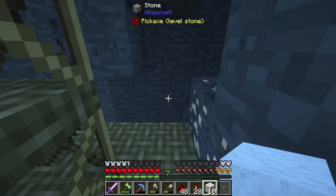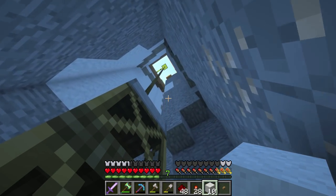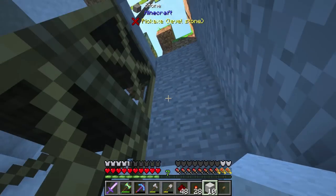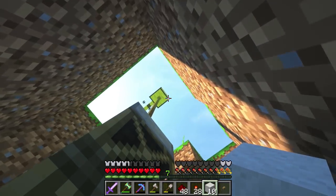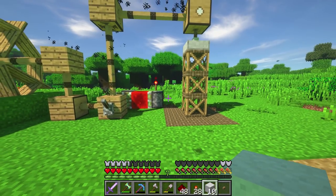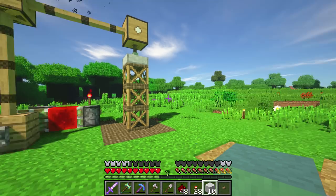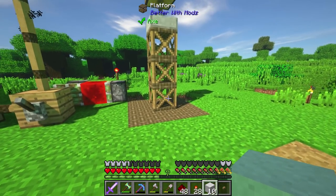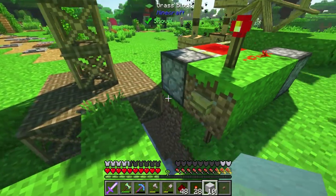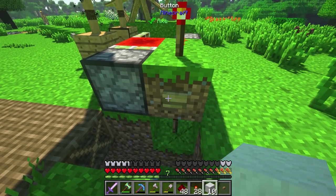Now we have to be careful because sometimes this does have a tendency to drop you. But with this system it should be fairly good — it should work great. That is how to set up the elevator really. Without a lot of redstone stuff, this is the smallest T flip-flop that you can make. It really is — it's a very compact T flip-flop.